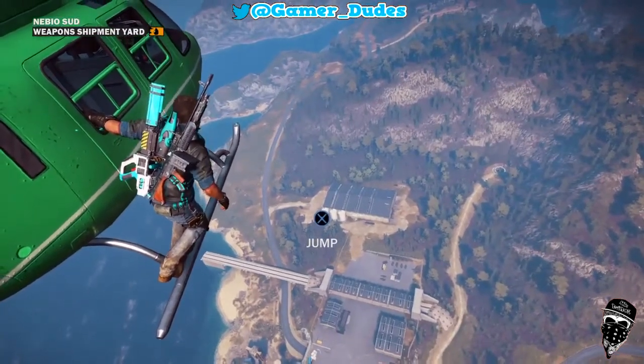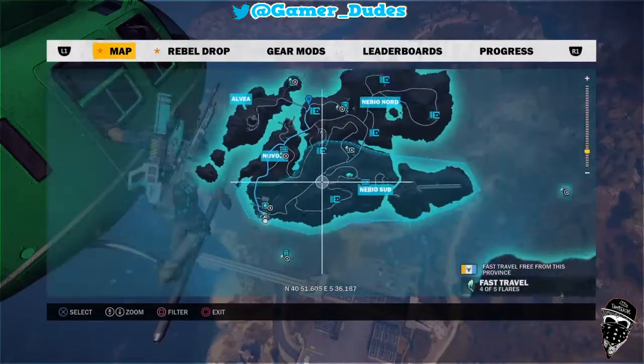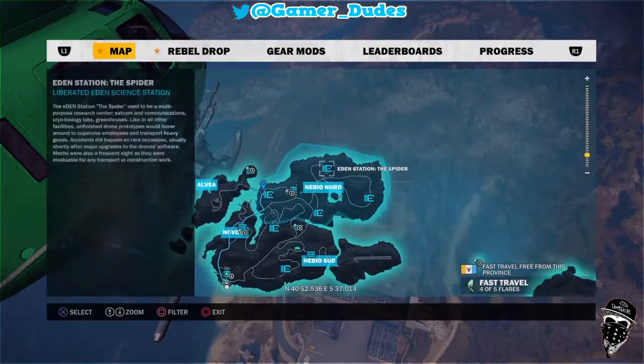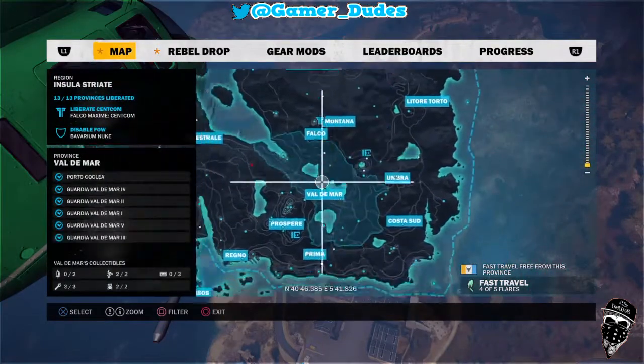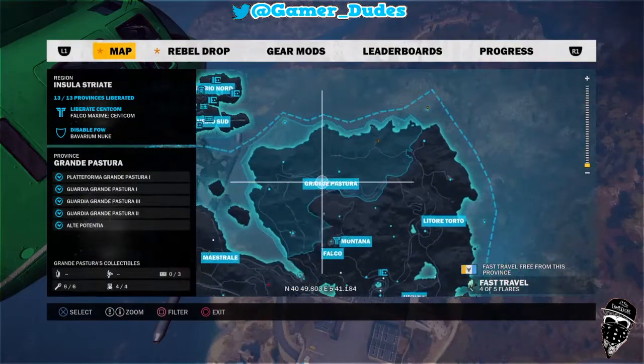Hey, what's going on guys. So today I'm on Just Cause 3 on the Mettland Assault part on the New Island and I'm going to be showing you a nice little easter egg. The only problem is it is yet to be fully solved. If you remember on the main island there's a few teleporters that you can use — you type in a secret code and you end up getting teleported to somewhere else.